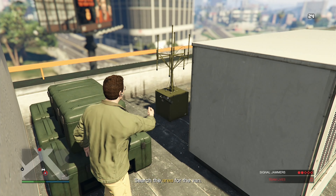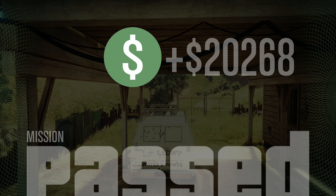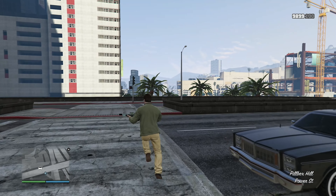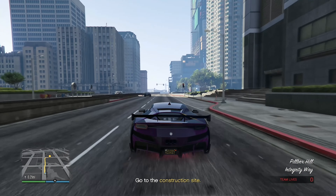I took out the van driver and now it's time to steal the van. We have to drive three and a half miles — and I died that quickly, are you kidding me? Let's try this again. By the way, all these missions are on hard. We just delivered the van to the drop-off — mission passed. Two more missions to go.